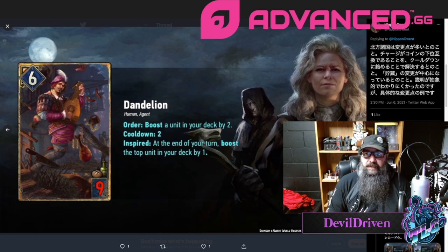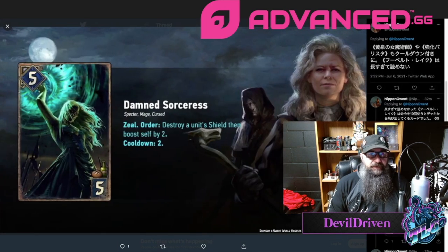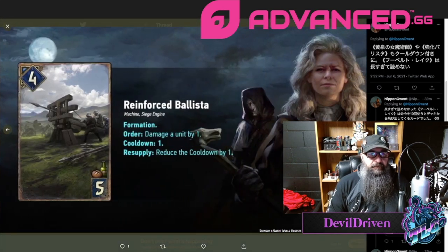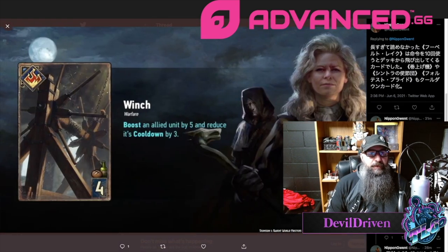Dam Sorceress is an engine now — cooldown two, so she's seven for five off the rip and can get bigger the more shields you get. Reinforced Ballista got a mini buff with the Resupply mechanic. Hubert lowered to eight provisions — he still has Counter 10: whenever this unit uses an Order ability while in your deck, remove a counter; when counter reaches zero summon this card to your ranged row. He's basically an Order boat. That one seems pretty good — we'll have to wait and see.